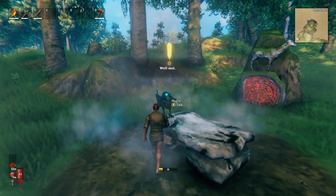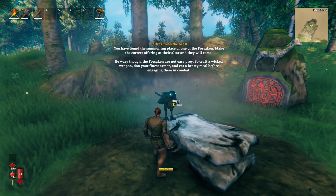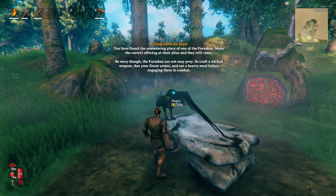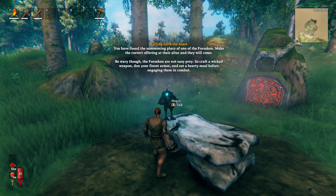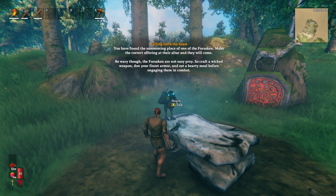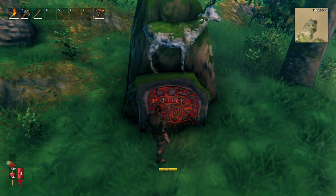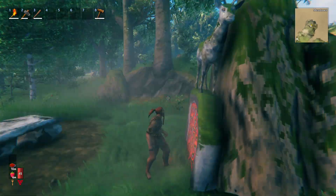Oh hello there. You have found the summoning place of one of the Forsaken. Make the correct offering at the altar and they will come. Be wary though — the Forsaken are not easy prey. Craft a wicked weapon, don your finest armor and eat a hearty meal before engaging them in combat. Thank you. I'm assuming this tells me what I need to sacrifice. Hunt his kin — okay, so deer. That's fine.